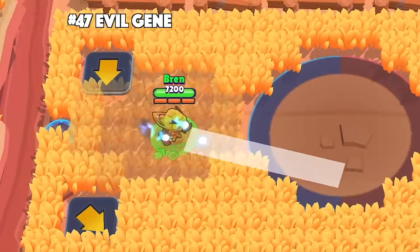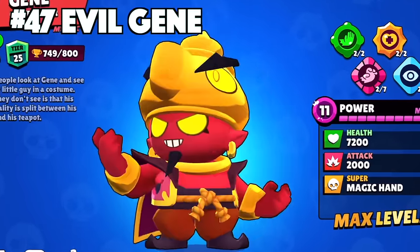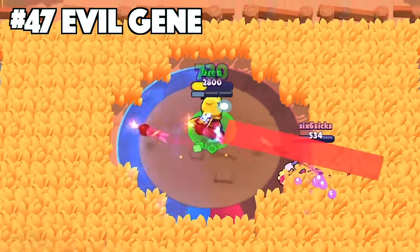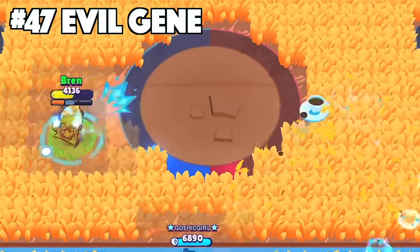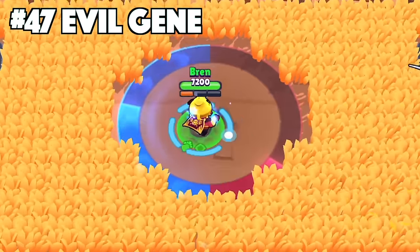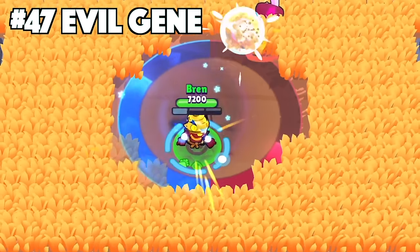Jean's best skin is Evil Jean. Hands down, Evil Jean takes the crown as the best Jean skin. As an epic skin, it has custom effects, animations, sounds, voice, and texture — things you would find in at least a mythic skin. This skin just totally flips Jean's personality, making him one of the best skins in the entire game.